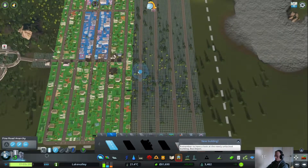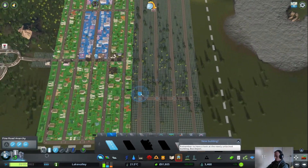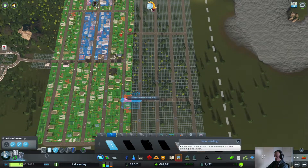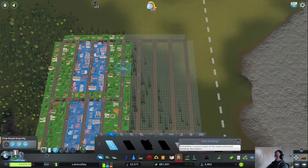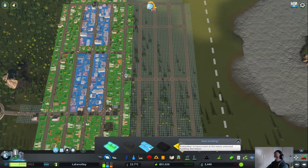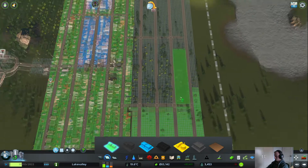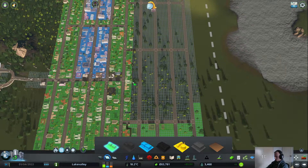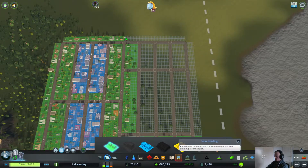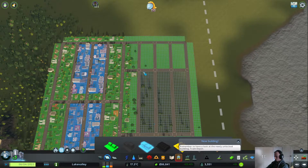We're just gonna do this just like so. There we go, and maybe create some little pathways in between so people can easily get there. Like so — I think that's fine. Okay, let's fill at least this up with residential area. So yeah, this can all be residential as well.